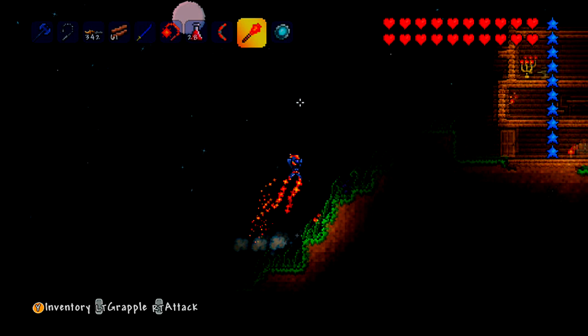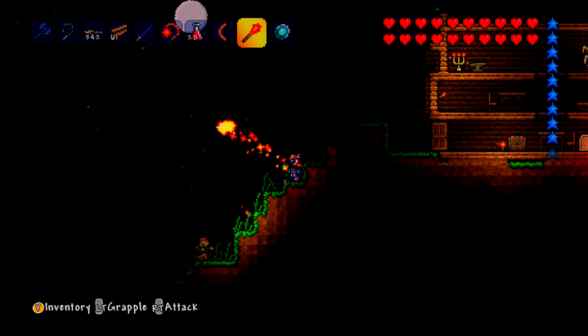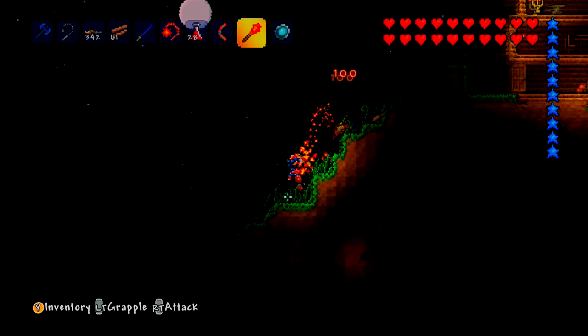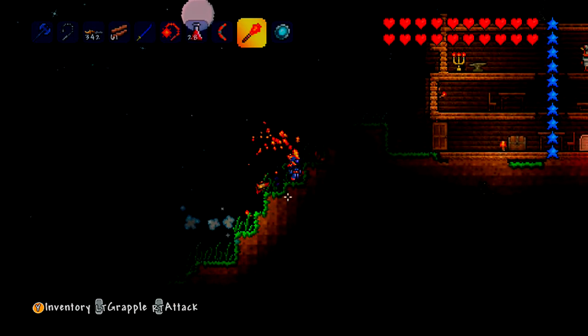This is MrTerrorGaming here and today I'm bringing you the magical item, the Flame Lash. The Flame Lash shoots a ball of flames and it can set the person or the monster you hit on fire.